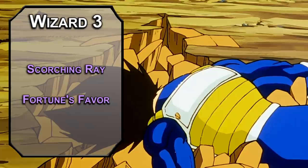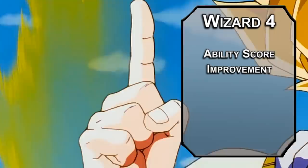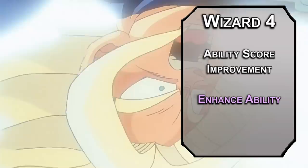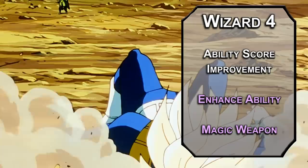4th level wizards get an ability score improvement — we'll start with Strength, since hitting 16 lets you use the heaviest armor without penalty. That Saiyan armor shakes the ground when it drops; they're not exactly yoga pants. For spells: Enhanced Ability gives a creature advantage on ability checks of a certain type — Strength doubles carrying capacity, and is probably the closest you can come to Super Saiyan levels of lifting. Magic Weapon adds +1 to attack and damage rolls and makes the weapon magical for overcoming resistances, so you can turn Frieza into 8 slices of pizza.